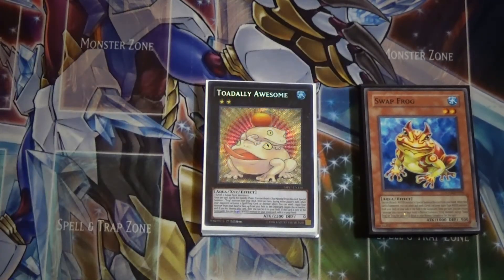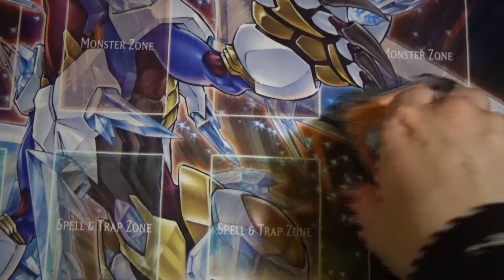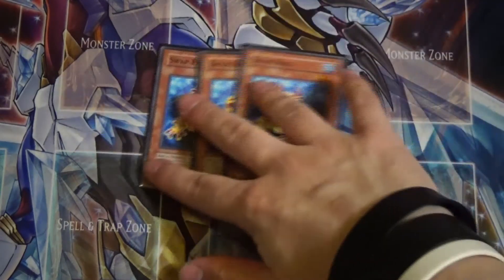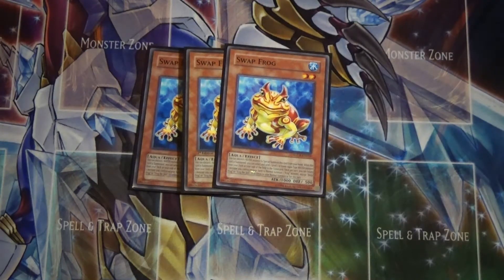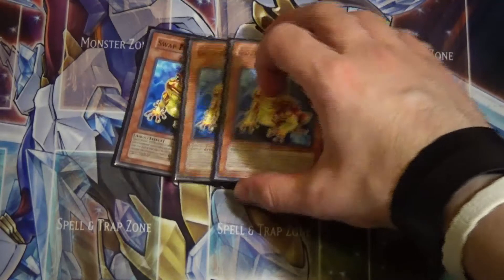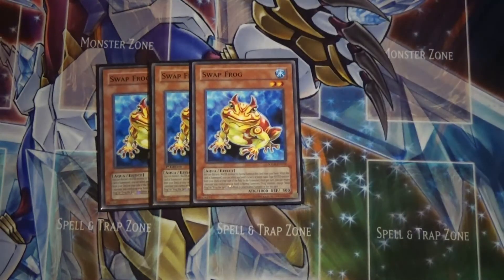Without further ado, let's move the spells, traps, and extra deck to the side and talk about the monsters. First up is triple Swap Frog. You can discard one Water monster to special summon him from your hand. When he's normal or special summoned, you can send one Level 2 Aqua monster from your deck to the graveyard. He also has an effect where you return a monster you control to the hand and gain an extra normal summon for a Frog monster that is not Swap Frog. He's the main starter card — very cool, very awesome.